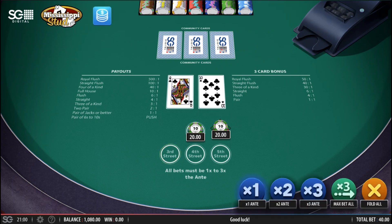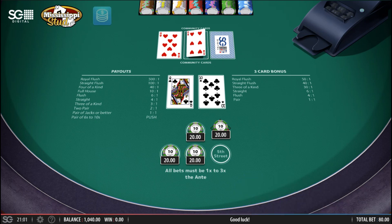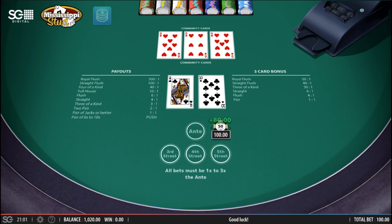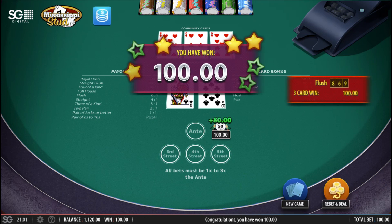Queen, ten - could this be the straight flush? The royal flush? Not with that eight, it's not. But definitely playable. Six - okay, playable. Hopefully just seven of hearts there, that would be lovely. Nine of hearts - nearly a straight flush. But it's four to one on the flush on the three card bonus.